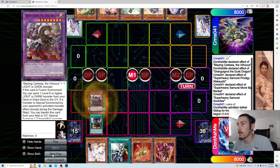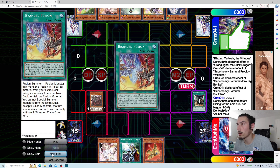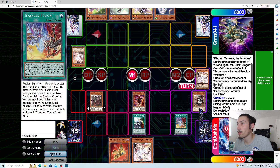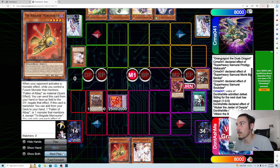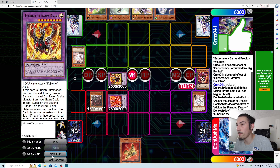We go Fusion Deployment in the main phase, summon Cartesia, then summon Aluber — Aluber effect searches for Branded Fusion. We activate Branded Fusion, Ash chains, we chain Cross-Out to banish Ash. Send Lubelion and Albaz for Albion — Albion effect gives us a live monster negate, which is really nice. We banish those two for Lubelion.